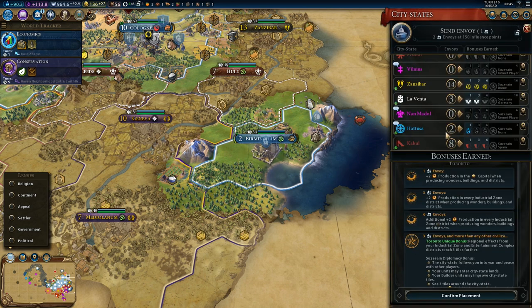We get a granary and an envoy, so we'll get Hattusa, and then the other one. We could try to get Zanzibar back, but Rome seems really determined. We only got one envoy anyway — never mind, I was going to get the science.